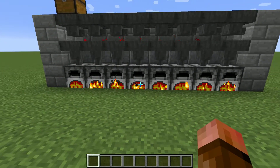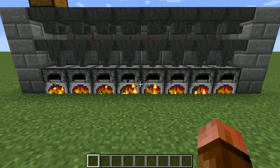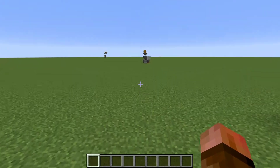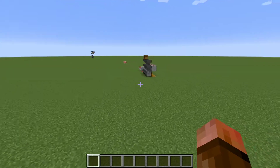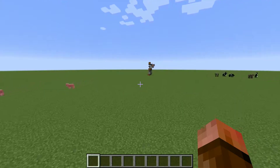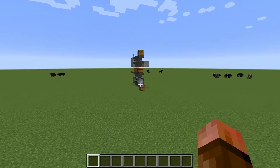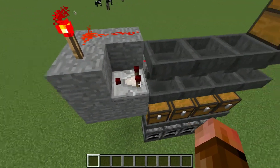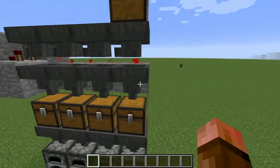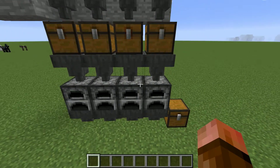Now, a little bit of background — feel free to skip this part if you don't care and just want to see how to make it. The furnace design that Johan posted on the forums looks like this. It's a little bit more involved. He has a comparator, and he has three hoppers for every furnace.